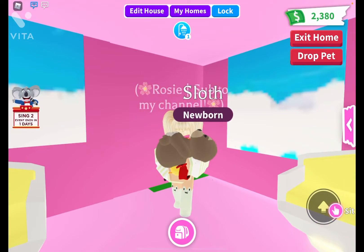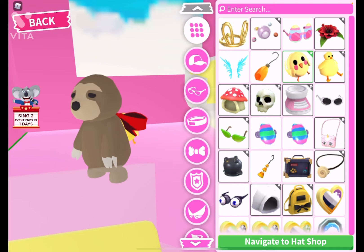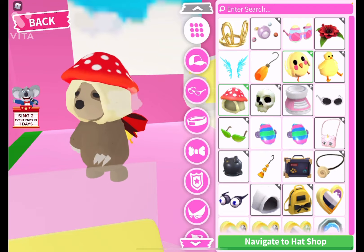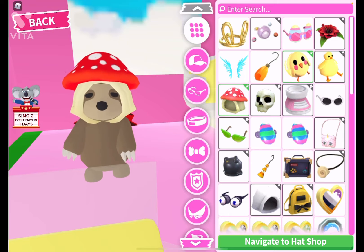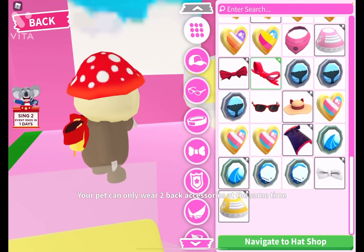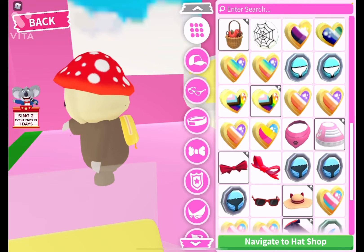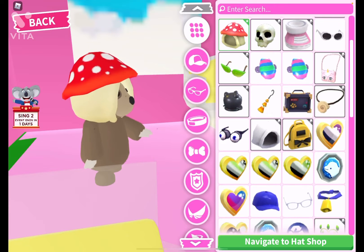Those are the only two pet accessory hacks that I know, but let's try some other things. This mushroom hat looks very cute — how about... no, that doesn't fit. Oh wait, two accessories at the same time! But never mind, that's not gonna work.